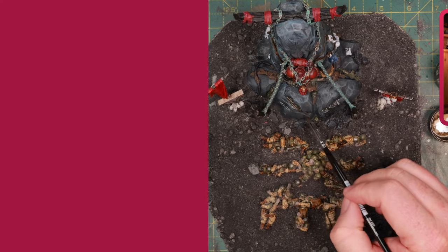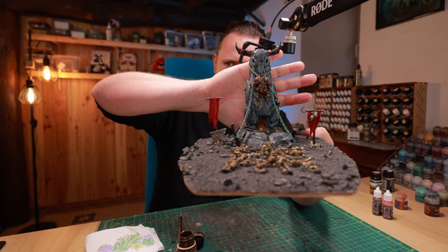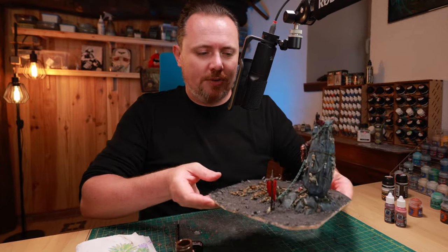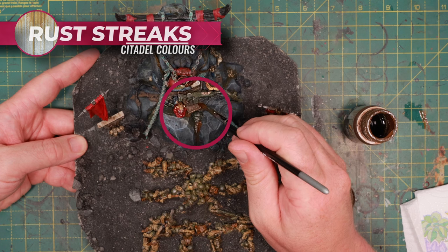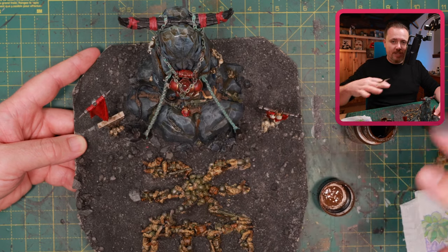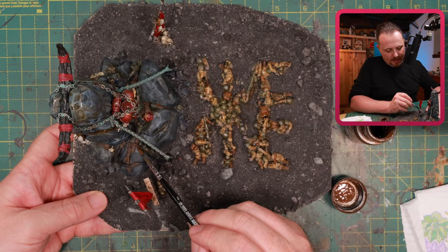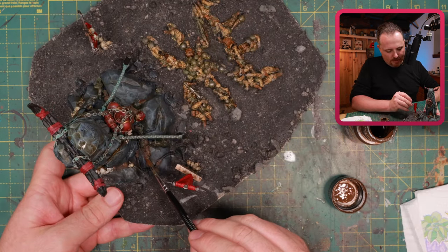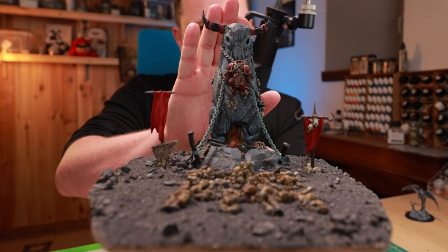I'm going to use the streaking grime to make actual streaks going down the rocks — just to give these rocks more age, make them look like they've been here for a while. Streaking grime done. Now with the streaking grime still wet I'm going to start working with some rust streaks around the base of where these bits of rusted equipment lie — it'll look like it's been there a while, rusted out, with rust streaking down. It also gives me the opportunity to add a little more color to this big chunk of rock. Once finished, it's subtle but it's there, and it makes the whole piece look a little older.